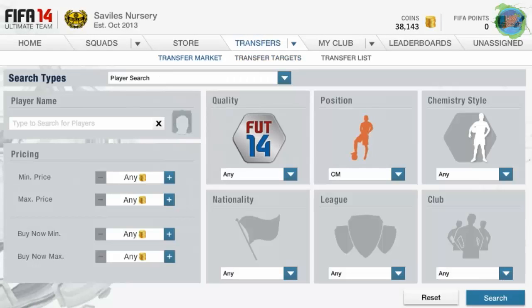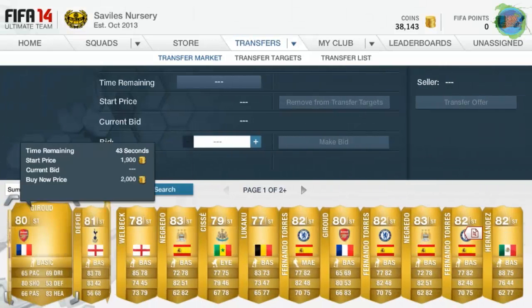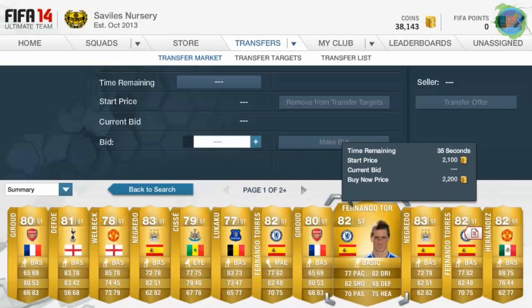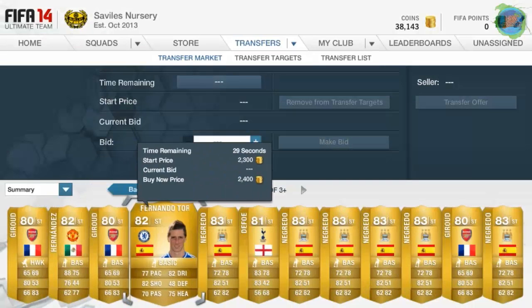So I decided to make another video on it. For the modified players method, just pick a position - I'll do Premier League. You want to have at least 1k minimum and about 5k max depending on your coins, because you need to buy at least five cards. Then you want to look for a good player who could be a good center mid.